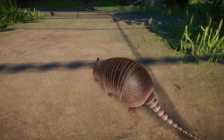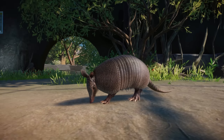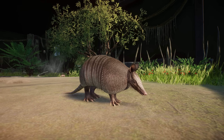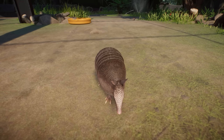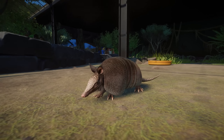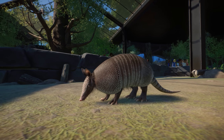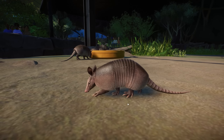Probably the best animal of this pack is of course the Nine-banded Armadillo. I think Frontier did a fantastic job creating these guys — look at the fur coming out of their belly. The textures look absolutely incredible, I am so amazed by these animals. Here we have the male Armadillo, and there is a little baby right away — look at that, it's so adorable!